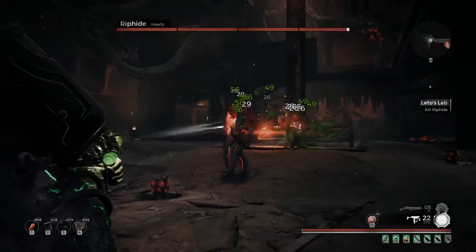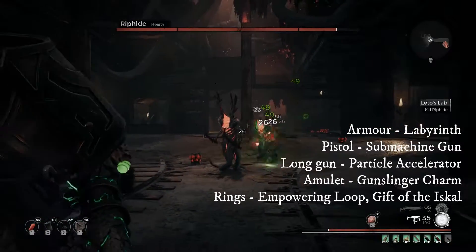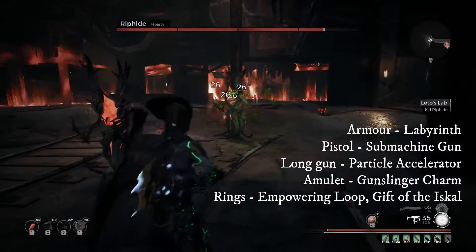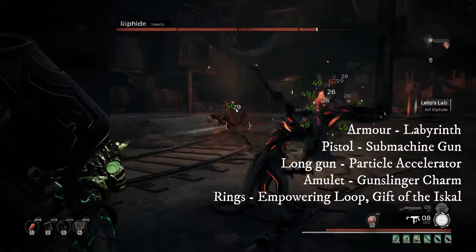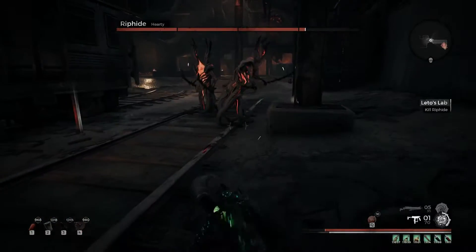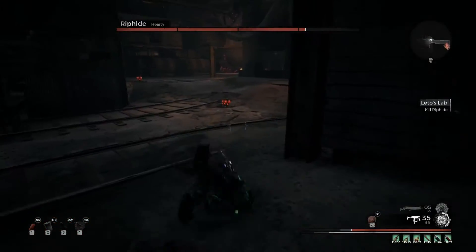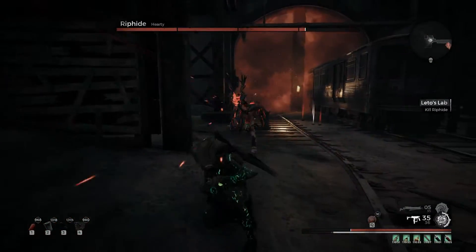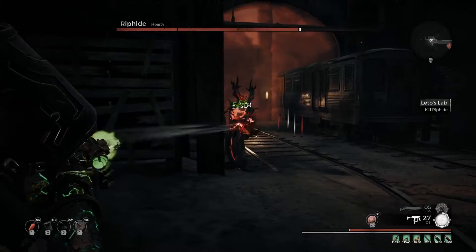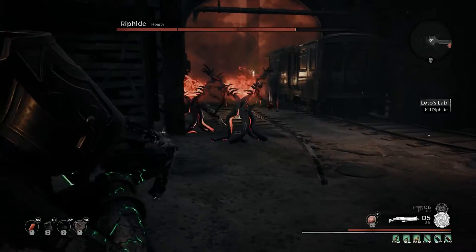Rip Hide — the nightmare for new players and pretty easy for those that know the trick. The simple fact is that every single one of him shares the exact same health bar. So the best way to damage him is by trying to hit all of them. Two best ways to do this are the Swarm mod, which does really good DPS and hits a large group of them, as well as the Particle Accelerator. For this I'm using the Labyrinth set for extra damage on the Particle Accelerator and Swarm mods.